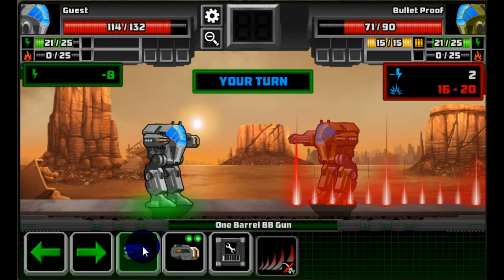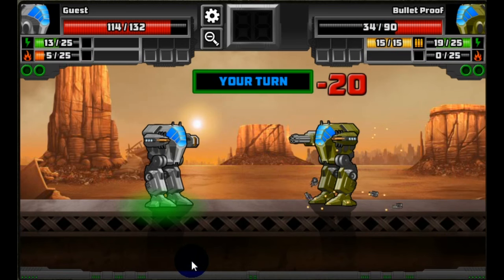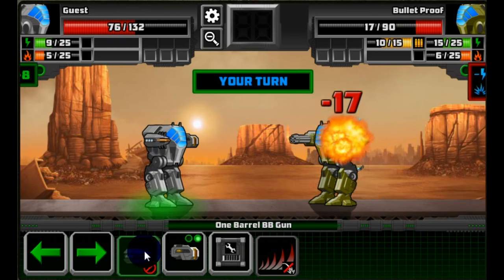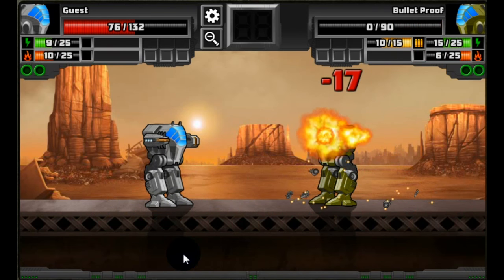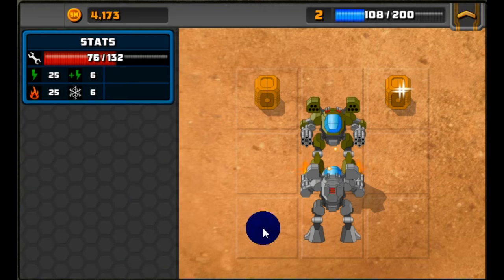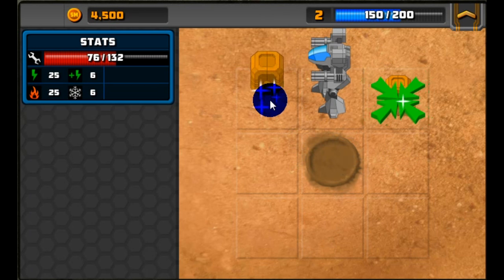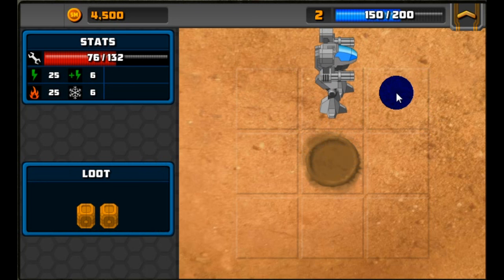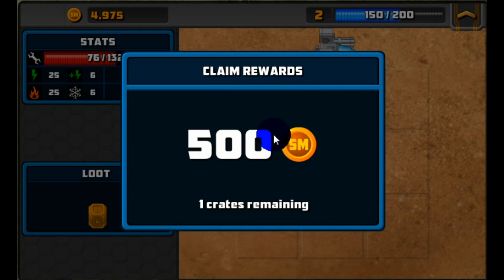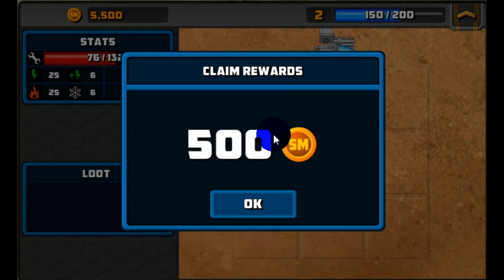Continue to choose your attacks and destroy the enemy mech. Once you've destroyed the enemy mechs you can collect the loot boxes. Once you've picked up all the loot boxes and destroyed all the enemy mechs, your mission will be complete and you can claim your rewards. In the first box we got 500 coins and in the second box we got another 500 coins.